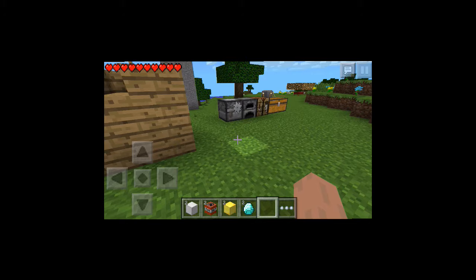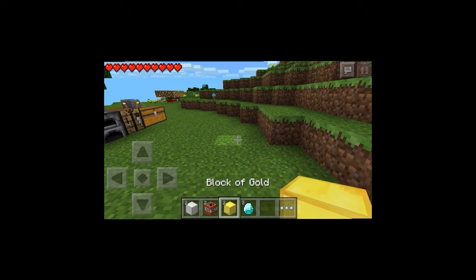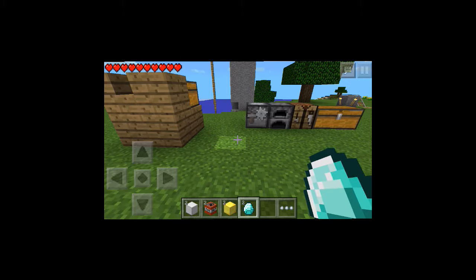The only requirement for this glitch is that you have to have two of everything in your inventory, and you can only have four things in your inventory total. You also need the last slot in your inventory to be completely empty — nothing can be in that last slot. Everything else has to be stackable.